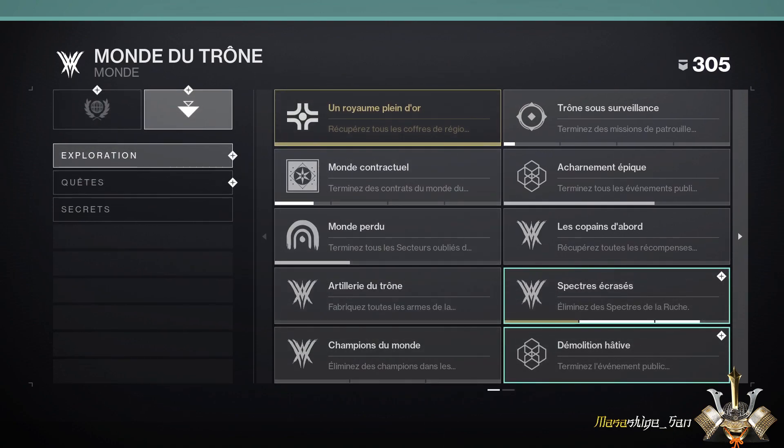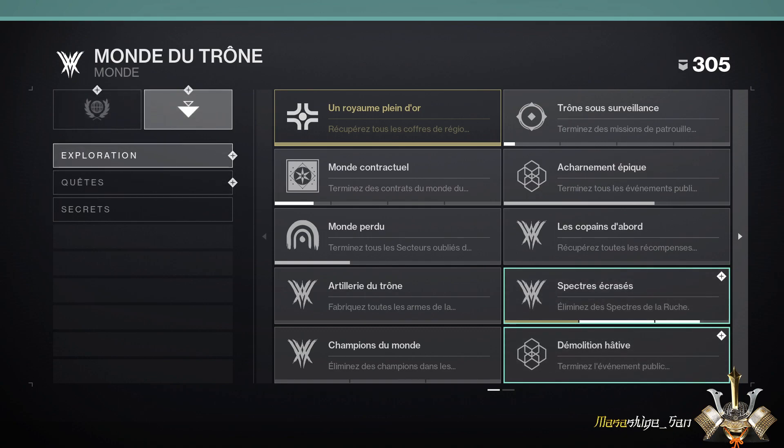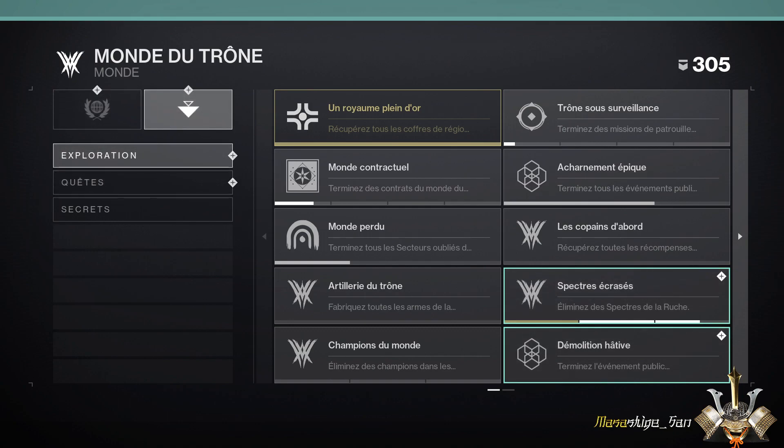Ça va être tout pour ce petit tutoriel. Vous avez vu, il n'y a rien de bien compliqué. Vous avez juste 9 coffres à récupérer. Vous validez ce Triomphe, et en plus, ça vous a permis de valider une étape de la quête. Donc c'est tout bénéfice pour vous. On se retrouve très prochainement pour une nouvelle vidéo — il y a pas mal de choses à dire sur cette nouvelle saison de la Reine Sorcière. La campagne a vraiment été très agréable et une très bonne surprise. Je vous souhaite à tous une très bonne campagne, un très bon farm et une très bonne découverte des nouvelles activités. Gardiennes et gardiens, je vous dis sayonara et prenez bien soin de vous.